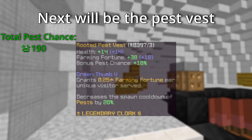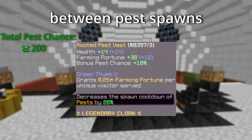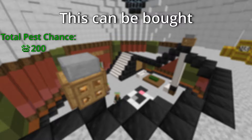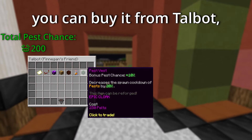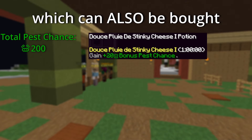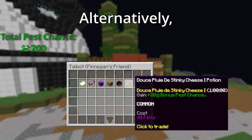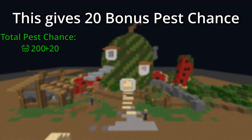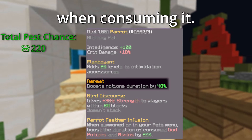Next is the pest pest. This not only gives 10 bonus pest chance, but also decreases the cooldown between pest spawns by 20%. This can be bought either from the auction house, or during Finnegan's event, from Talbot who's located next to Trevor the Trap. Next we have the stinky cheese potion, which can also be bought from Talbot during Finnegan for just 40 pelts, or from the auction house. This gives 20 bonus pest chance, and its duration can be boosted by using a parrot pet when consuming it.